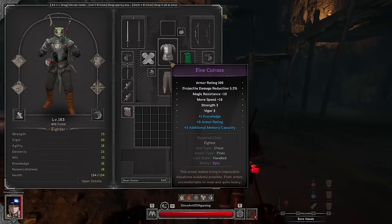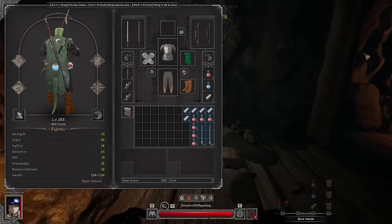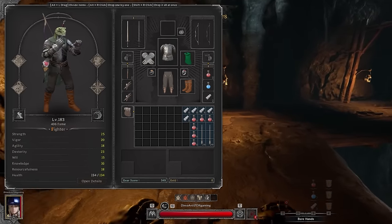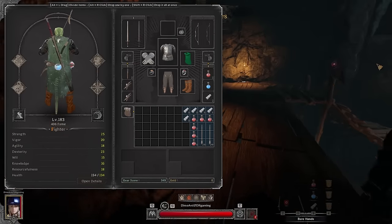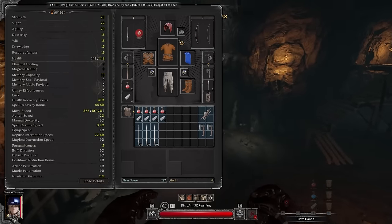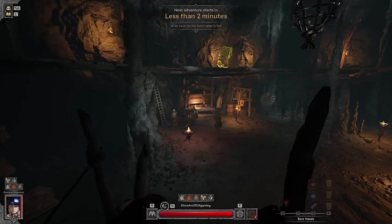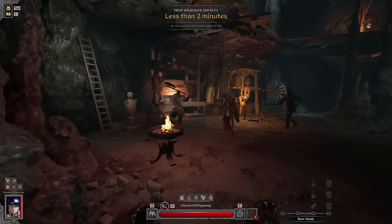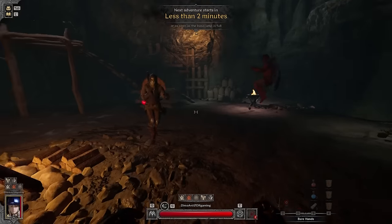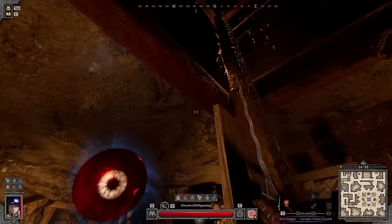Into the next game. This player looks pretty geared — level 183, holy. Long sword with a green cape, recurve bow — that looks really sick. Yeah, this is a fighter. It's like a rondelle slayer fighter — that's pretty bad honestly. Any barb will kill that slayer.